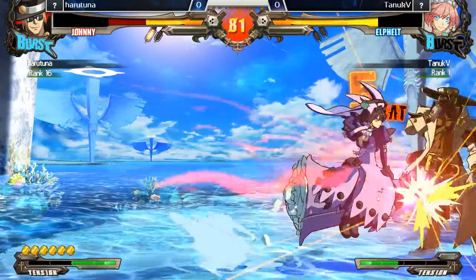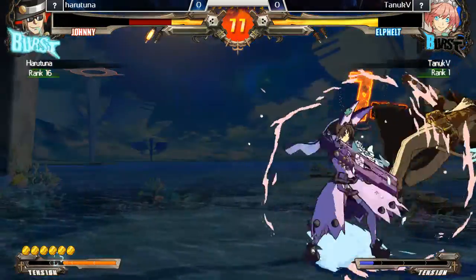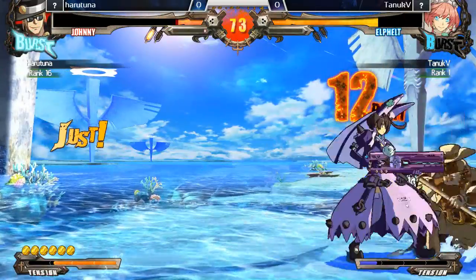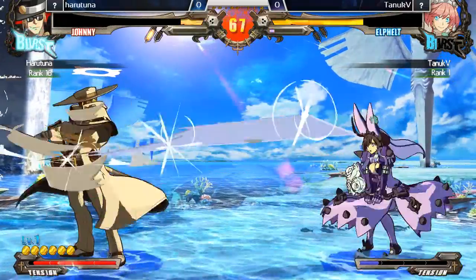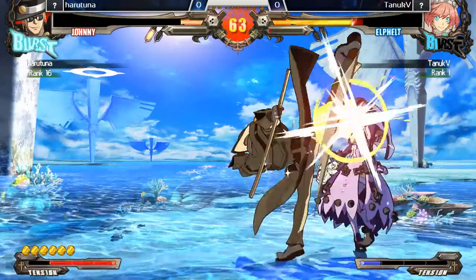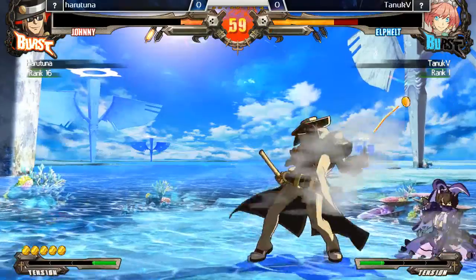Here we go, gonna get knocked down. He's not actually perfectly charging his shotgun shots on that either. Oh, why are you trying to get through the normal? And he gets a quick 6K — this is unblockable.